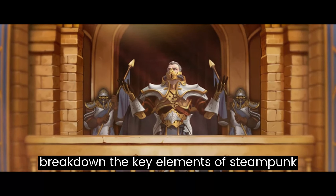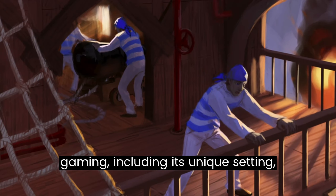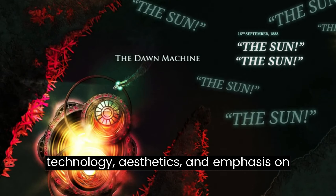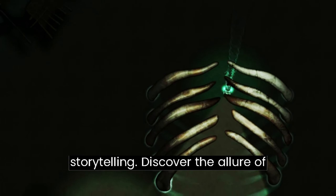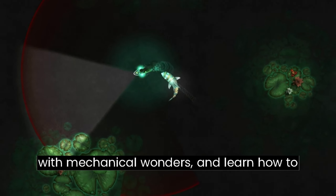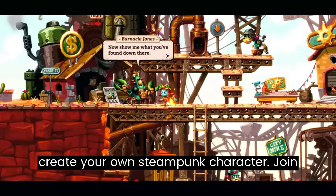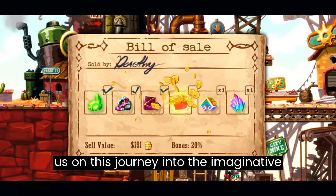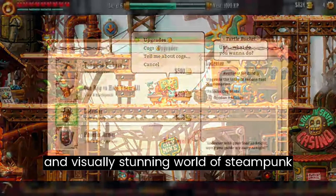In this video, we break down the key elements of steampunk gaming, including its unique setting, technology, aesthetics, and emphasis on storytelling. Discover the allure of airships, explore intricate worlds filled with mechanical wonders, and learn how to create your own steampunk character. Join us on this journey into the imaginative and visually stunning world of steampunk gaming.